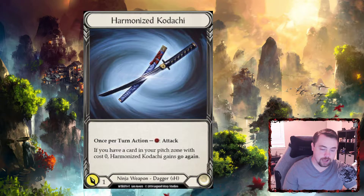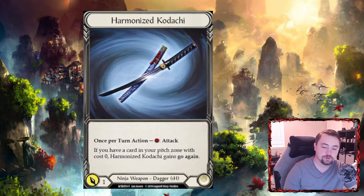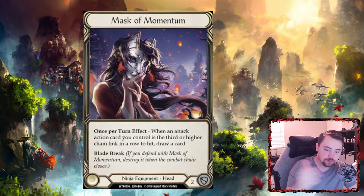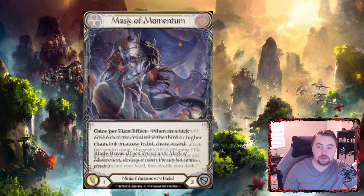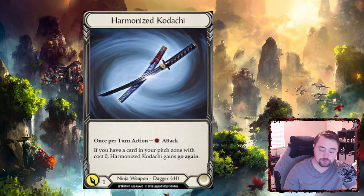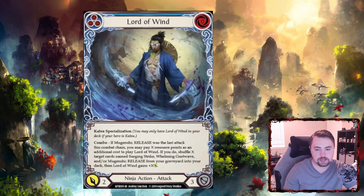His main weapon of choice is Kadachis — I don't think you'll ever see a Katsu without Kadachis unless they're memeing. It's really good to help gain card advantage and to threaten Mask Momentum, which is right here on screen. Mask Momentum: when an attack action card you control hits and it's the third or higher chain link in a row to hit, you draw a card. So you use those Kadachis effectively in order to gain card advantage with Mask Momentum, and just gain card advantage as much as you can.